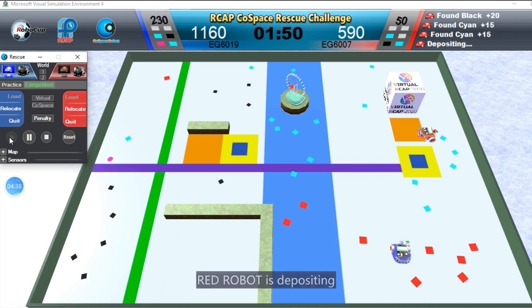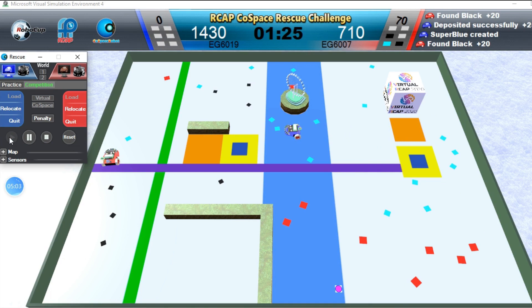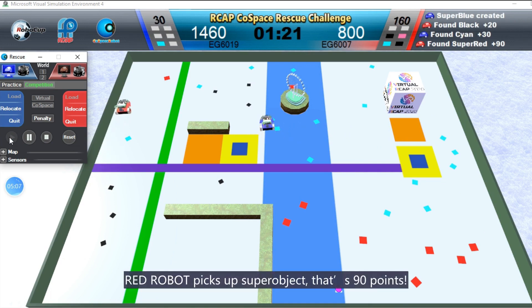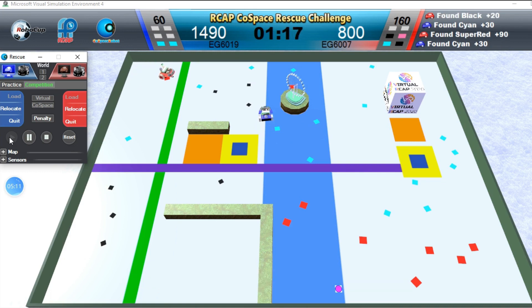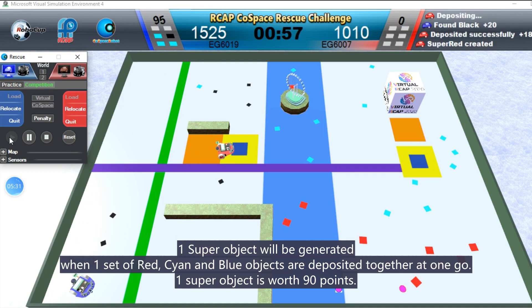Red Robot is depositing. Red Robot is depositing. Red Robot picks up SuperObject — that's 90 points. One SuperObject will be generated when one set of red, cyan, and blue objects are deposited together at one go. One SuperObject is worth 90 points.